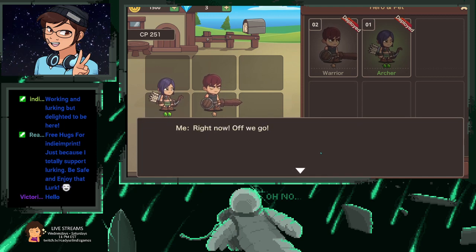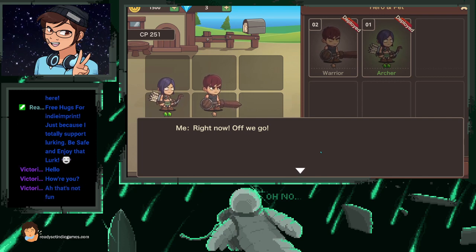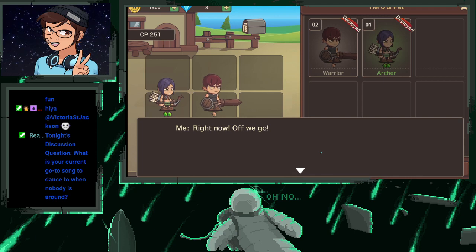Hello Victoria, welcome to the stream, I hope you're doing well this evening. My throat's kind of bothering me — I don't know why, it could be allergies. I've been having coughing fits for the last couple of days. Today it was raining and I opened the window for fresh air, and after that my throat started bothering me. Tonight's discussion question — not mandatory to answer — is: what is your current go-to song to dance to when nobody is around? For me, it's pretty much any song by the group Chromio. I could dance to all their songs, but I only dance when nobody is watching.